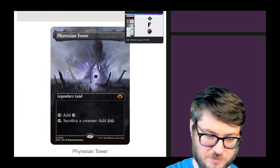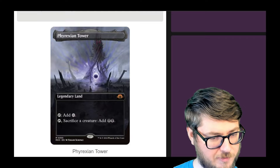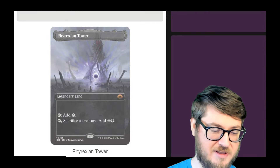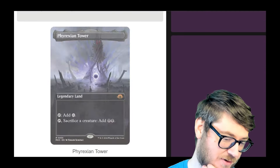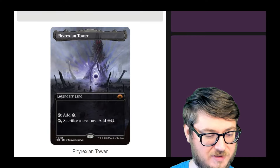Phyrexian Tower is getting a reprint, and there's going to be a full art treatment for this. Take your pick of which one you like more, because the previous iteration was the Secret Lair one for Dracula's Castle — that one has a weird box underneath the title. This one just looks better. The other one is worth 50 bucks, so you could get this one for a lot cheaper. Cool that we're getting a reprint of Phyrexian Tower — you cannot have enough of these.